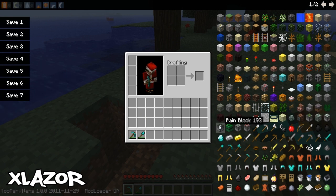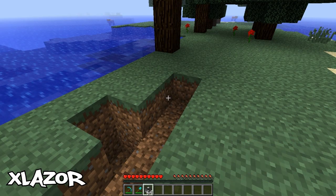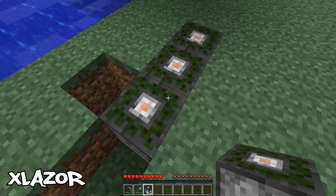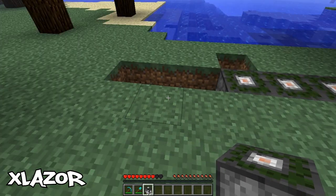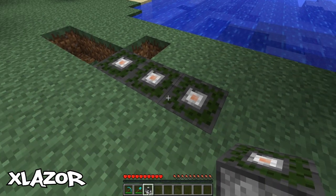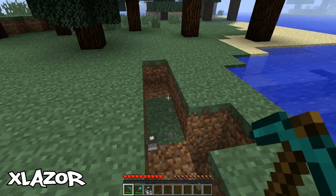The next block is the Pain Block. For some reason you can actually kill yourself with this one. As you can see, I step on it and it starts hitting me, just killing me gradually. This can be used to kill mobs like pigs or creepers and all that stuff, so this is why this block is handy. That's all it does, so let's get rid of them.